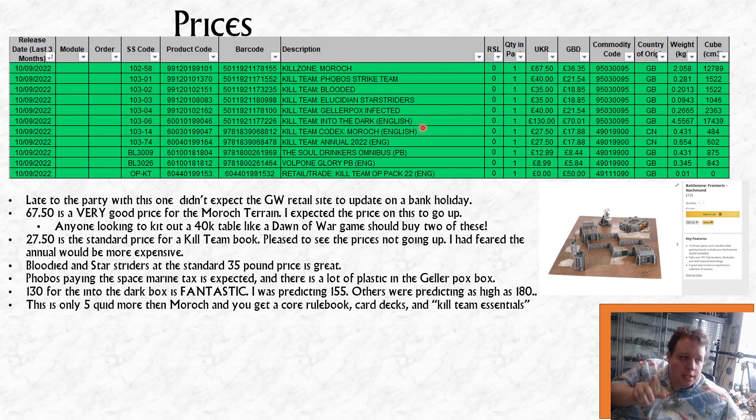The Into the Dark box itself is £130 — that's a fantastic price. That's only £5 more than Kill Team Moroc, and considering how much more you're getting: a core rulebook, cards, and the Kill Team Essentials pack — barricades, measuring gauges, and cardboard counters — which is around £12–£13 separately. So you're getting a lot more on top of Moroc for a fiver. That's not bad.